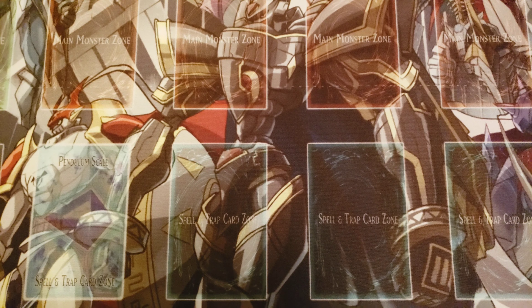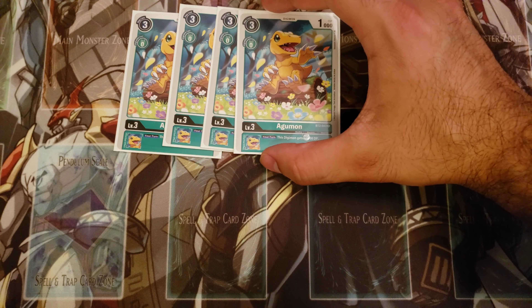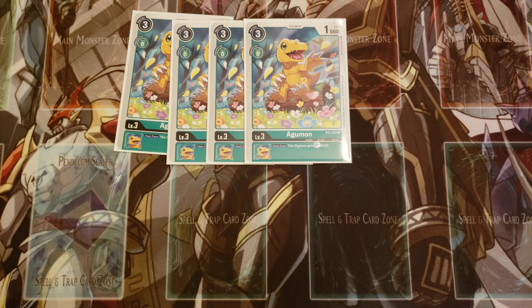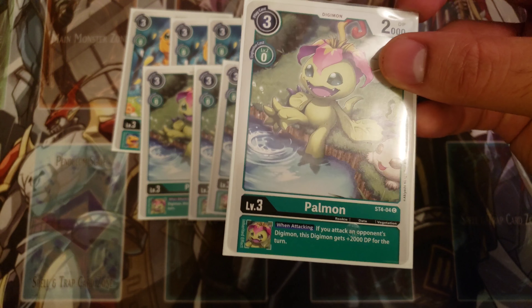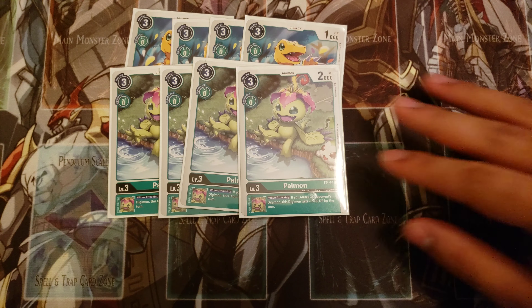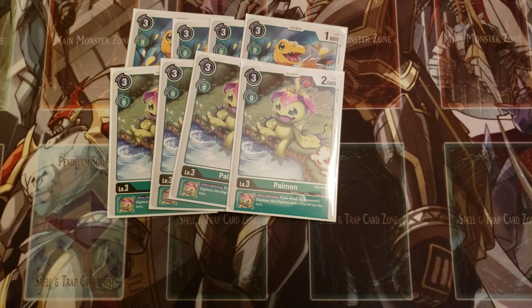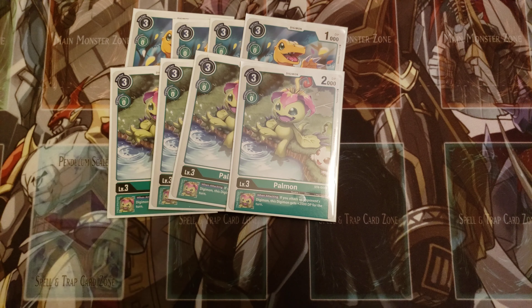For the level threes, I'm playing four copies of Agumon — the green one with the plus 1000 DP boost. Same logic as the Digi Eggs: trying to get your Digimon as big as possible. This puts Hercules at 13k, Needhogmon at 14k, and Chaosmon at 15k — very important thresholds. Also playing four copies of starter deck Palmon, which gives your Digimon a plus 2000 boost when attacking an opponent's Digimon. Paired with a Digi Egg, that's plus 3000, which is really powerful.